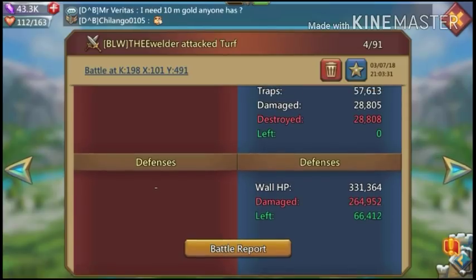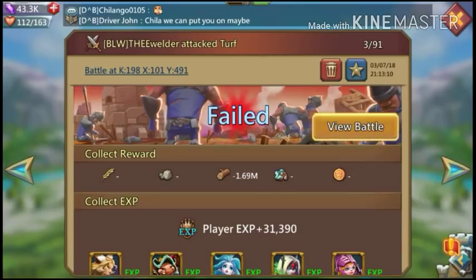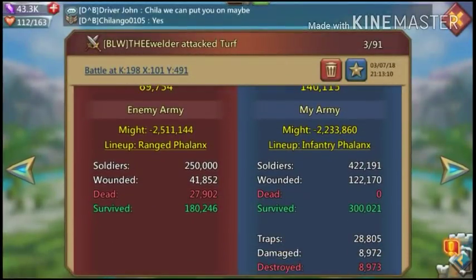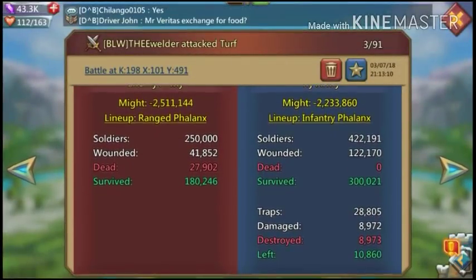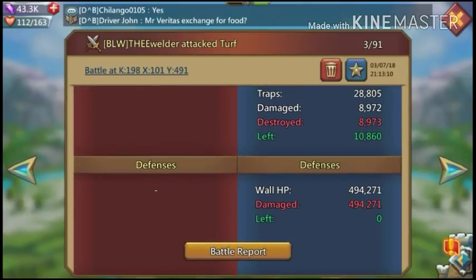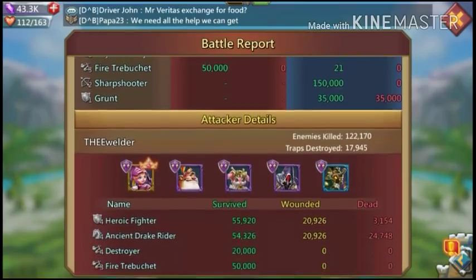I used gravel and healed up the wall — he had sent 50,000 siege by the way. Then I ported off because he was sitting there for a while. Turns out he was setting up talents. I let him hit me again after he messaged me — glad I did, because this is a pretty good test hit. Almost 500,000 wall health, and he played it smart this time setting up talents.